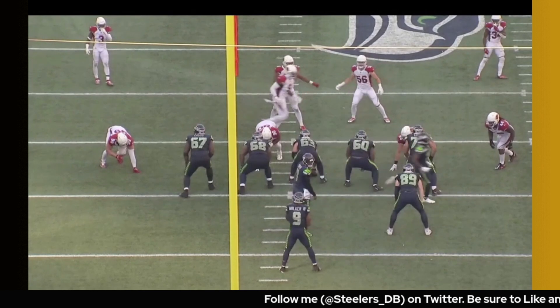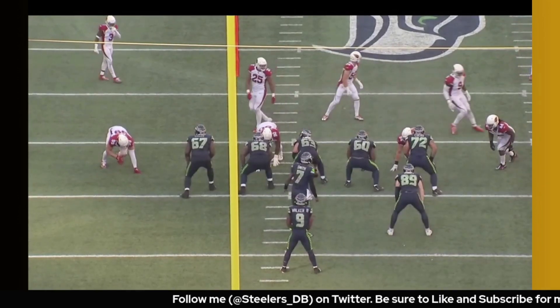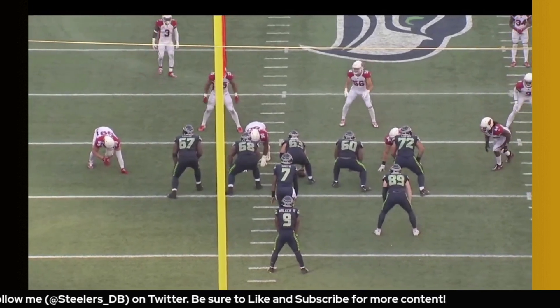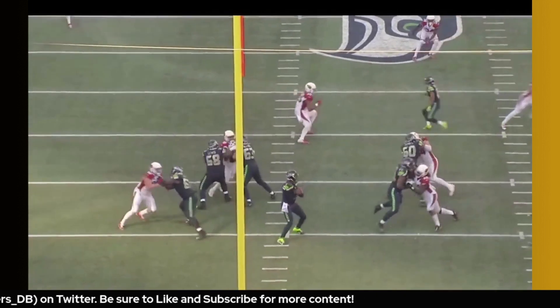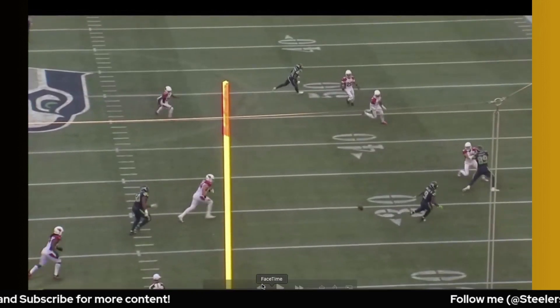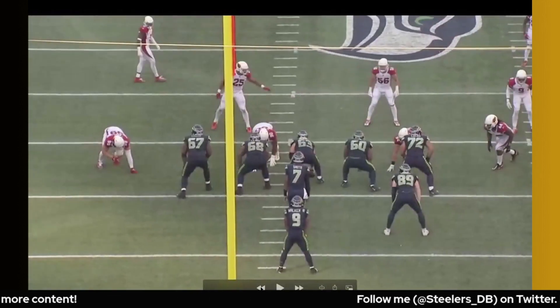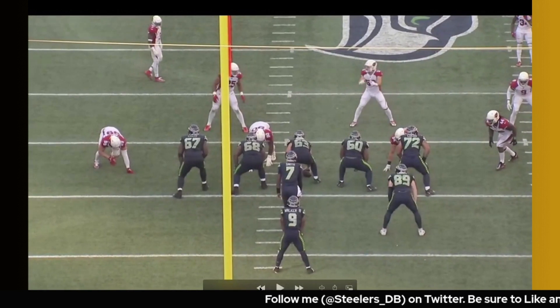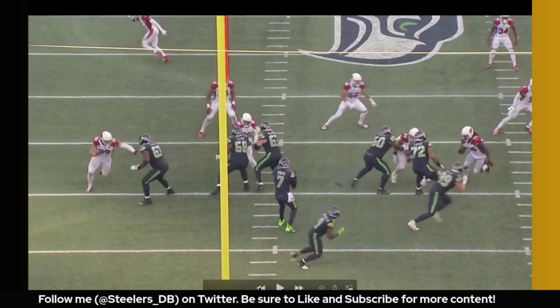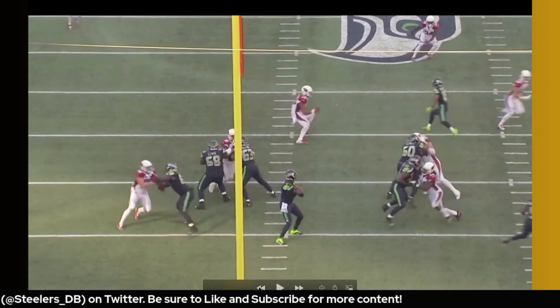All these clips come from both games against Seattle last season. I think it shows a good representation of who he is as a player and how he wins. Let's start with some pass rush clips. Golden is a guy who plays a lot of wide nine. You'll see him here with a little speed-to-power move.